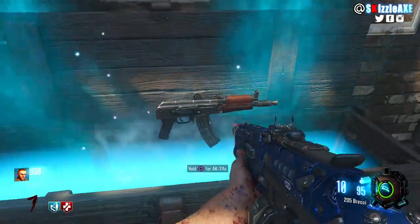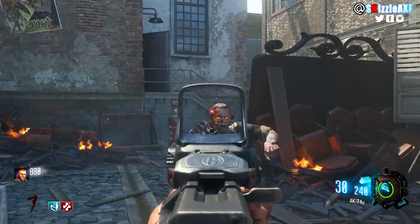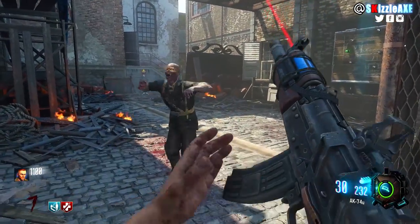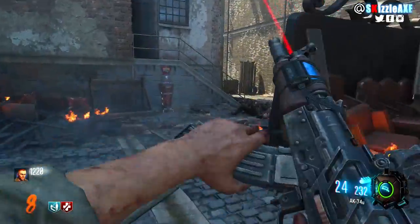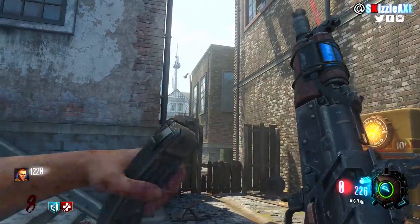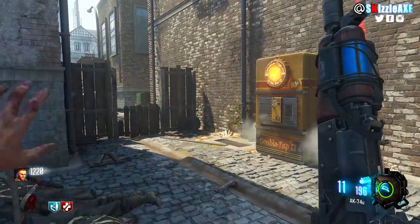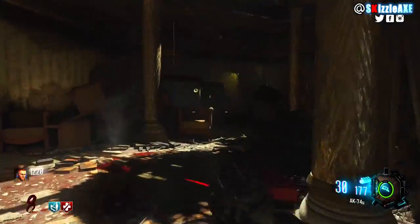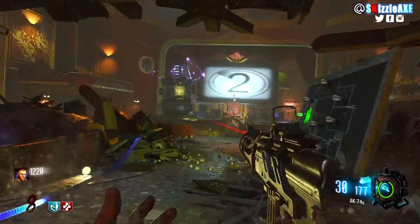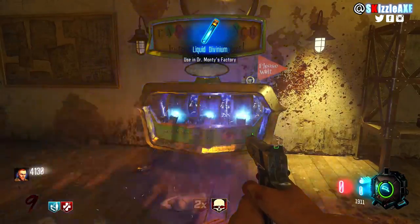Moving over to the Black Ops 3 version — the gun is now in the mystery box across all DLC 5 Zombies Chronicles maps. The box costs 950 points and if you get lucky you'll get it in a couple of tries. The gun looks super good and there were a lot of good changes made. Instead of a clip of 20, you now get 30 ammo in the mag and 240 ammo in reserve. The gun also comes with a laser sight and red dot sight. I wish you'd get those when you PAP it, but there's no new reticle — just the plain red dot sight. When you PAP it you get 50 ammo in the mag and 400 ammo in reserve.